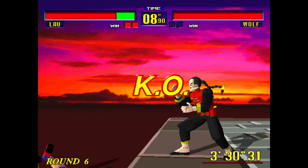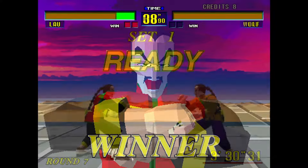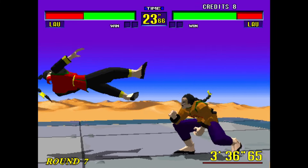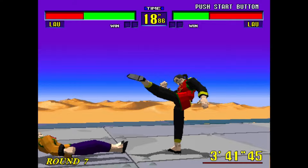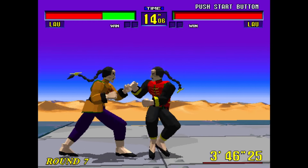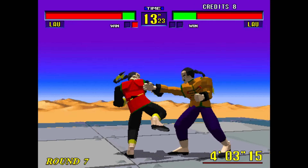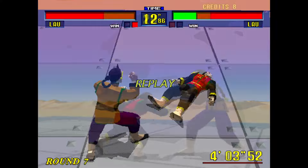This game will on occasion do strange things — here Wolf is clearly out of bounds, a ring-out, but it does not register. I'm not sure if that's an emulation issue or if it was in the original game. I don't own a board for this one, so if you know, tell me down below. And of course it wouldn't be a fighting game without at least one mirror match — I always love those because you get to see how the CPU plays the character, which is probably how the developers at Sega thought the character should be optimally played.